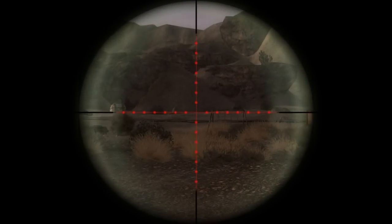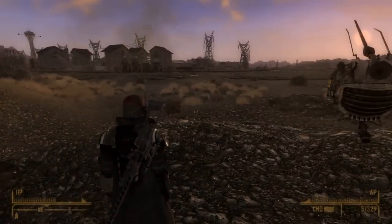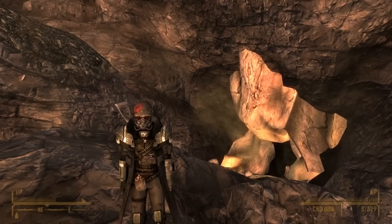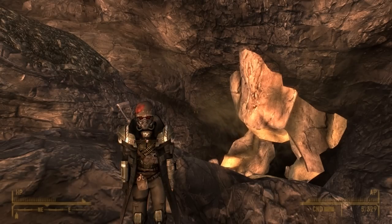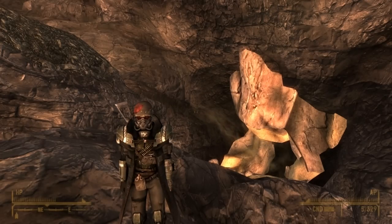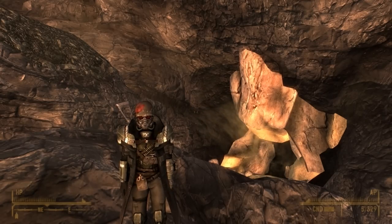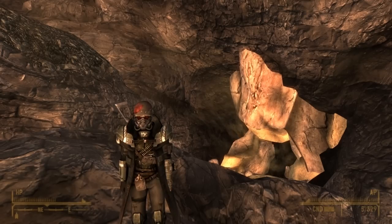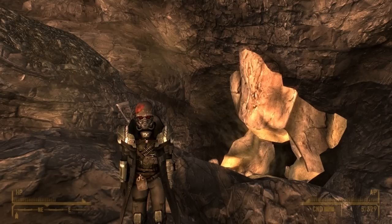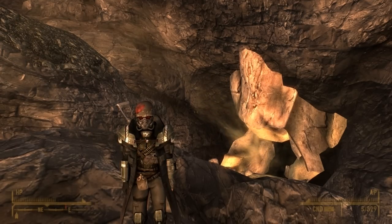So that's Vault 19 — a vault purposely made to see how much they could drive people insane, putting people with previous mental conditions into two different groups. Most likely, the Sunset Sarsaparilla Star bottle cap, the air conditioning, the guards — everything was meant to drive them a bit crazier, but I don't think the sulfur gas was intentional; I think that was an accident. I hope you enjoyed the episode. Please like, favorite, and subscribe if you did. Leave a comment below for future episode suggestions. I'm sorry I left this so long — it won't happen again. I hope to see you in the next episode. Goodbye.